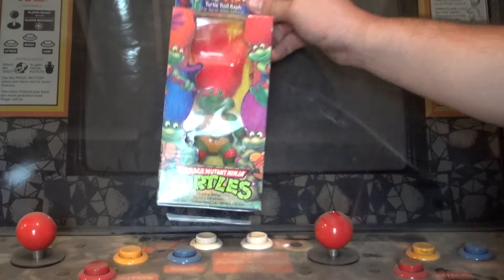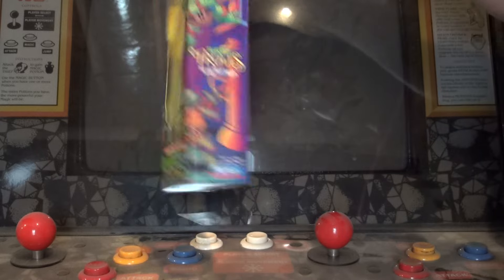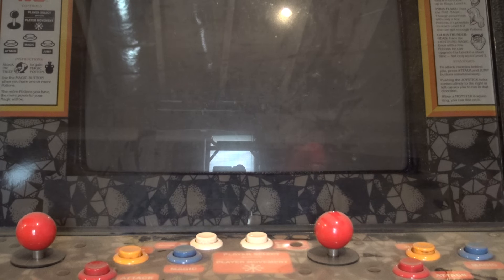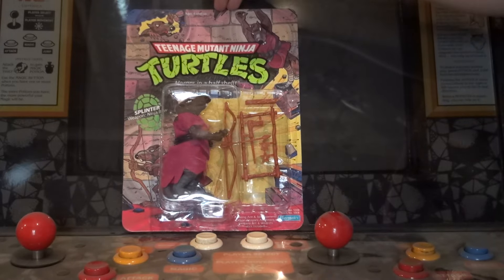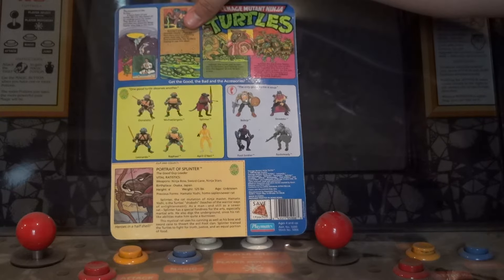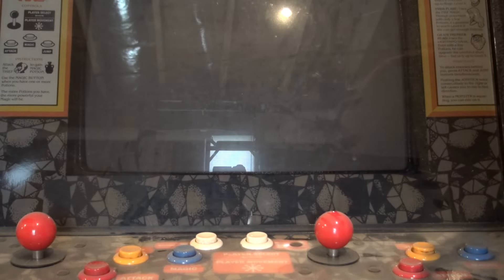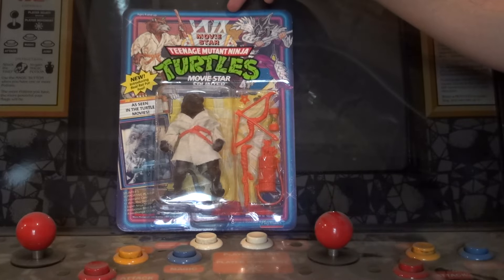And it's kind of random, but you have a Turtle Troll Raphael — it's different. Then you have a Splinter — this is the 110 back from the original 1988 series, this one is unpunched also. Then you have the Movie Star Splinter — this one is unpunched.